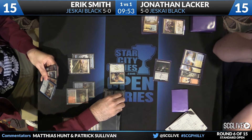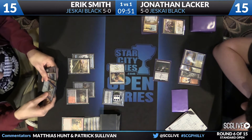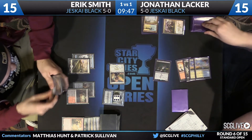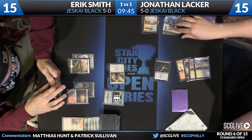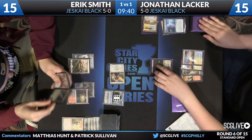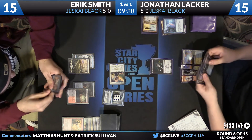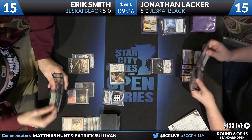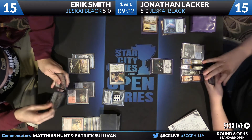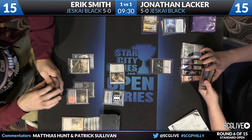With Jace, there are some appealing plays — he can shrink Tasigur, and that's what he goes for. He could also flashback a Duress, maybe next turn. Tasigur activates. With Dig Through Time in hand, there's not a huge rush for Smith to do anything — he can simply dig at the end of Lacker's turn if Lacker doesn't produce anything worthy of Ojatai's Command. The Tasigur milled Dispel and Surge of Righteousness.